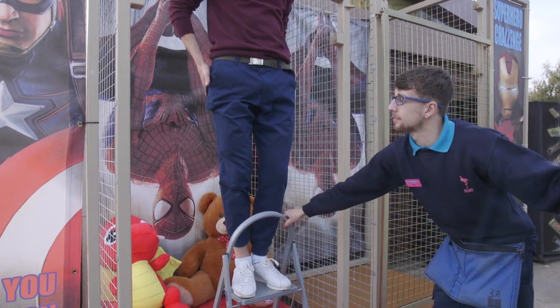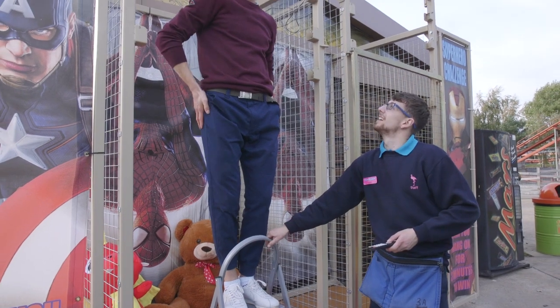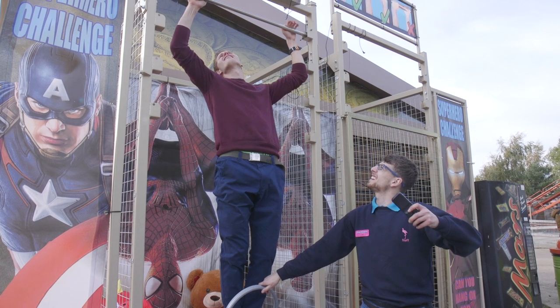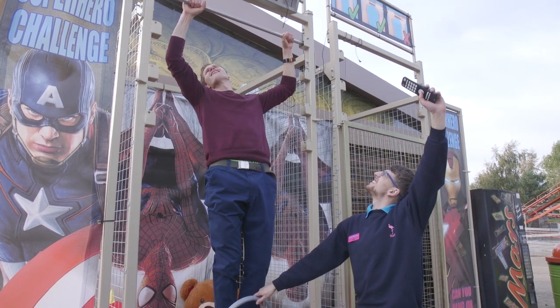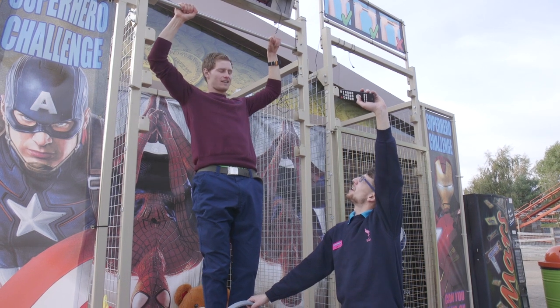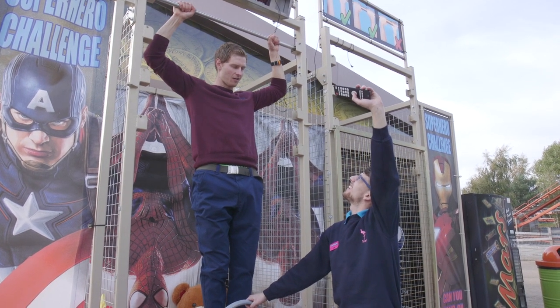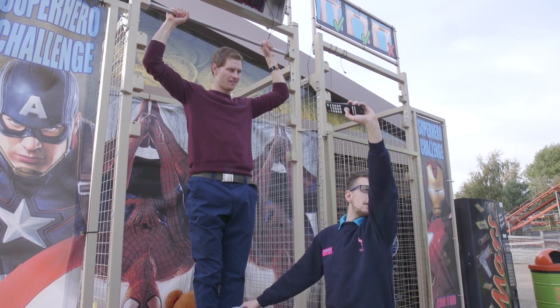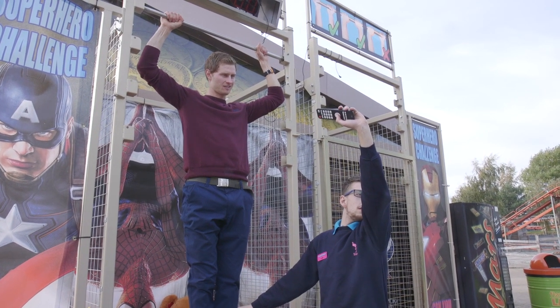Now you are ready for the guest to play. Ask them to step on the mat and raise their hands — they should now not be able to reach the bar. Place your stepladders in front of the guest on the mat, holding onto the stepladders at all times. Check the guest is ready to play and then start the timer with the remote. This is done by pressing OK whilst pointing it at the timer.